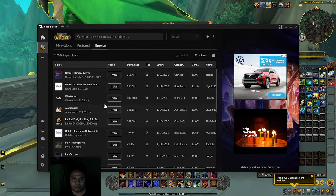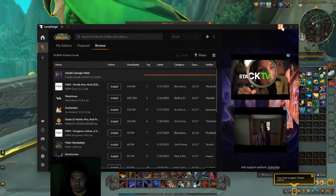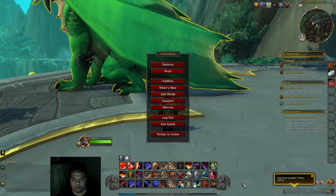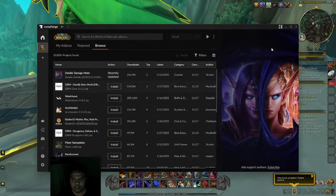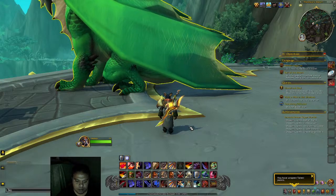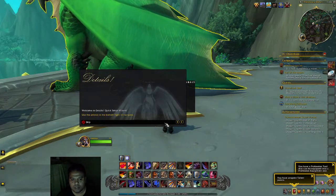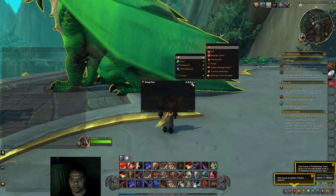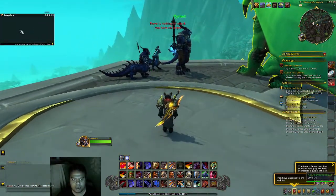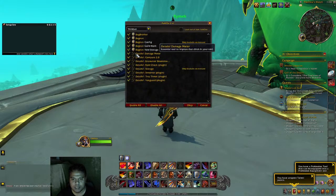If you're playing a DPS role, this is a must-have add-on to see whether you're doing enough damage. It shows up when you're in combat. I just clicked Install here — you just click Install and it gets installed. Then go in-game, type /reload, and once you reload it now appears on screen, showing damage and stats.